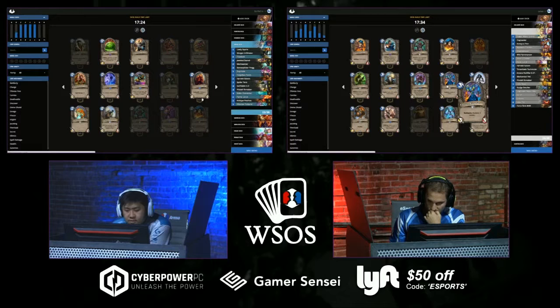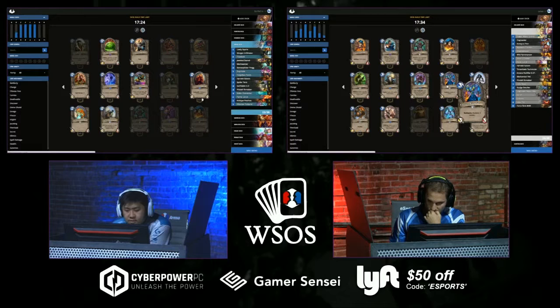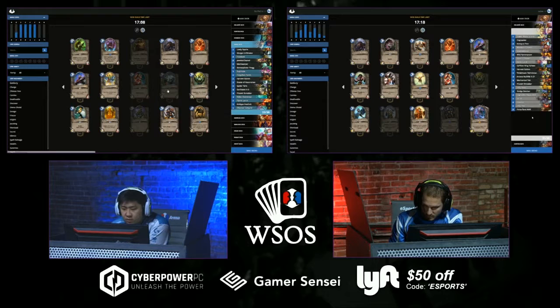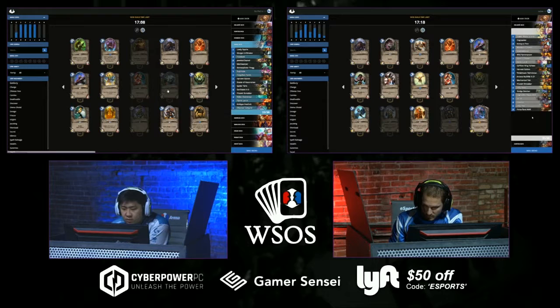Looks like StrifeCrow is centering around his Paladin deck, his Mage deck, and the Warrior deck. He's putting in two Healbots into his Mage deck, has a Duplicate as well — looks like he's trying to build Grinder Mage. That's something StrifeCrow plays a lot on stream and does very well with. Zombie Chow is probably one of the best cards you can open in this format — pretty much put Zombie Chow in every single deck and you're a huge favorite going forward.